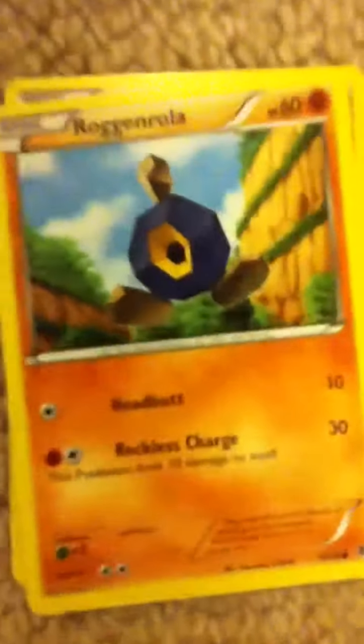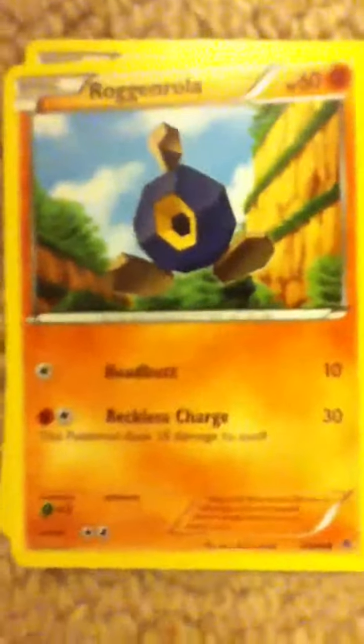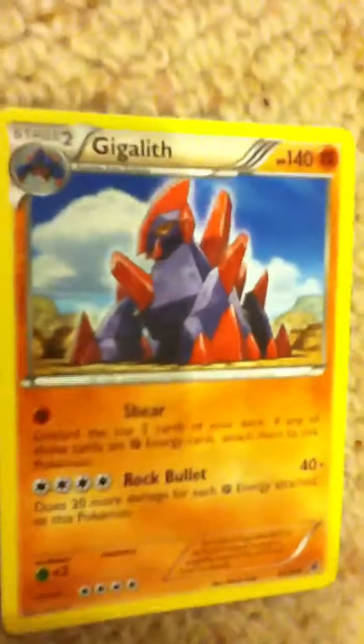I've got Roggenrola - pause to read now. I've got Boldore. Roggenrola evolves into Boldore - you can read that. I've got Boldore, then Boldore evolves into Gigalith, I think. Then we've got Sawk - pause to read now.